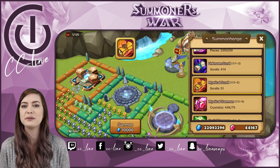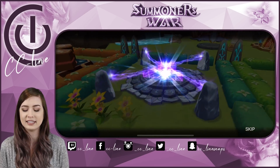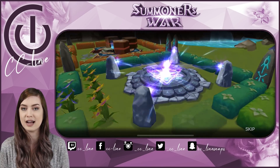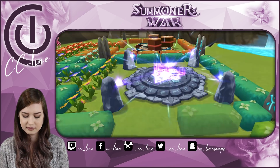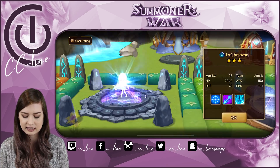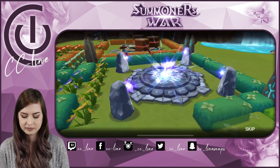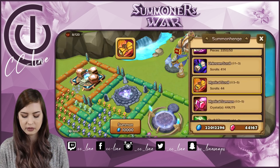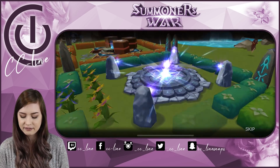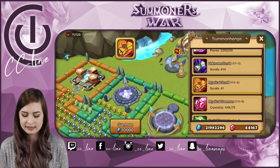Alright guys, 51 mystical to go. Everything's in storage, fresh start — let's get some new monsters. If you haven't checked out part one, I'll leave that linked below — that's when we did all of our elemental scrolls. And look out for part three, which will be all our light and darks. If you do like these kinds of videos, be sure to hit the thumbs up — it lets me know you like it and want to see more.